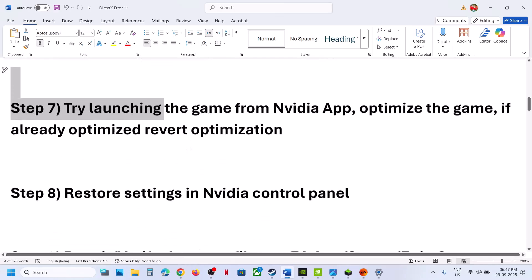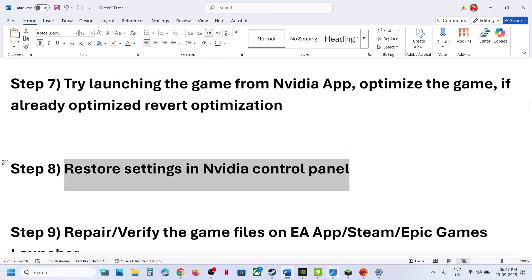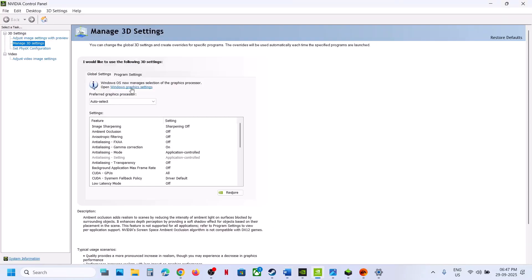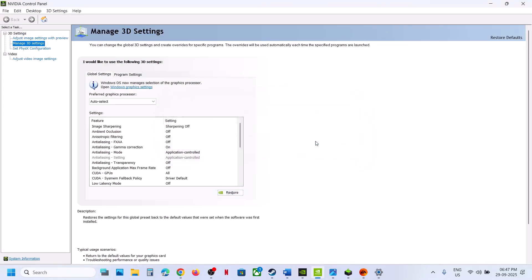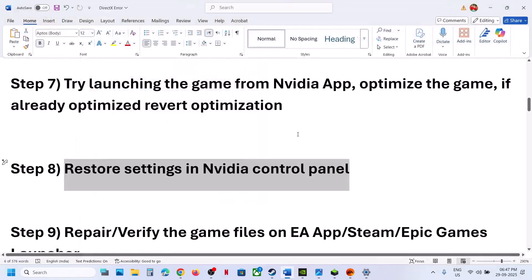The next step is to restore settings in the NVIDIA Control Panel. Go to NVIDIA Control Panel and go to Global Settings. Over here you can see the Restore option. Hit Restore, click Yes to Allow, and then at the bottom right click on Apply. Once apply is done, relaunch the game and check.